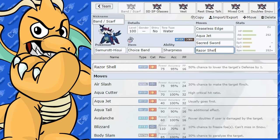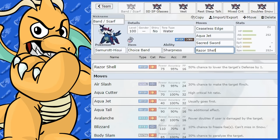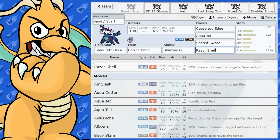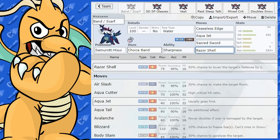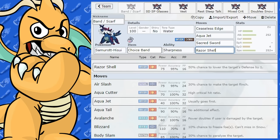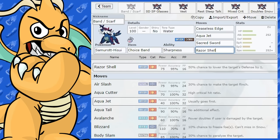With Razor Shell — what makes it so good — it gets boosted by Sharpness, plus it also has a 50% chance to lower the target's Defense by one stage. That's actually really good, especially when you're using choice sets like Scarf or Band. You're coming across someone who's trying to stall you, and you keep hitting them continually, eventually getting a Defense drop, which is quite good.